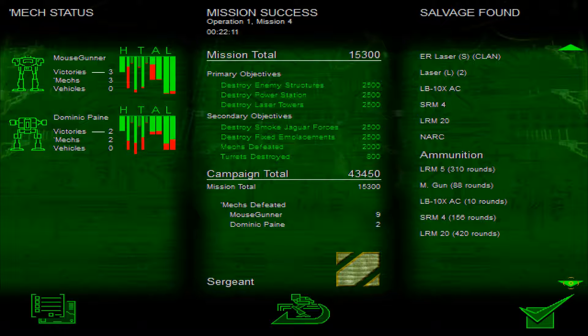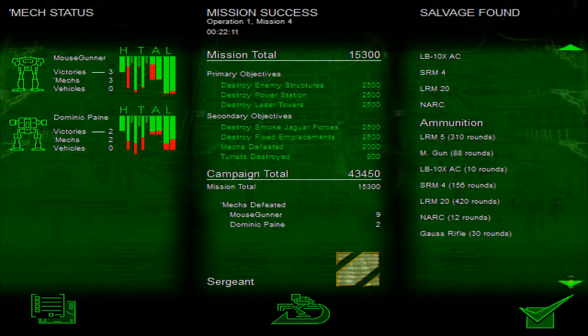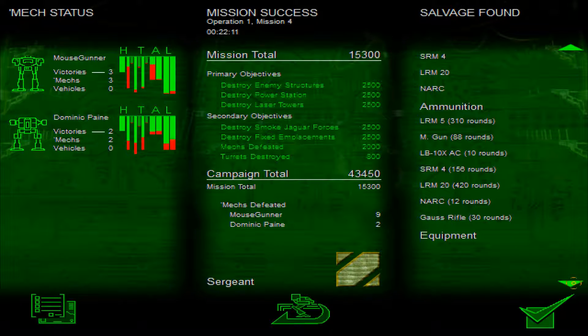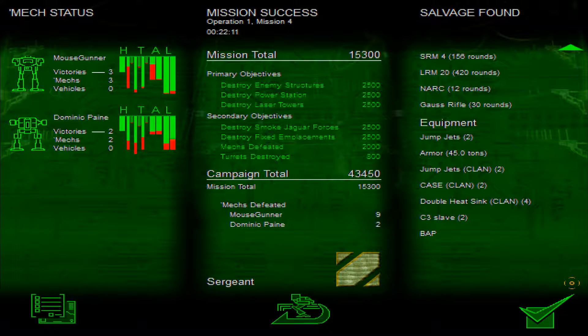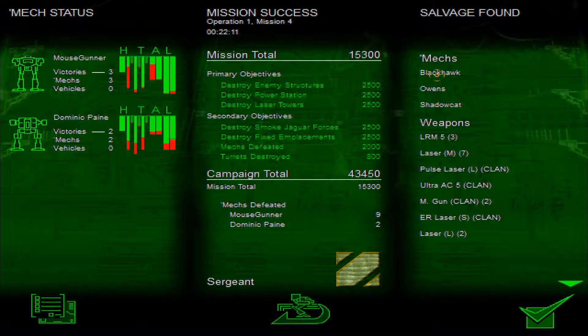SRM-4 — again, not a lot of ammo. LRM-20 — that's going to be about a little over three tons worth of ammo. Jump jets, armor, jump jets, heatsinks — no more heatsinks unfortunately. We did get a Blackhawk. The Blackhawk is a Clan mech — it should have Clan heatsinks, so we might have to go with that. I'm not a big fan of the Blackhawk, and you'll see why when we use it. The Shadow Cat is also a Clan mech, and that's probably the one we're going to use. But Blackhawk is problematic. Let's just go on to the next mission.